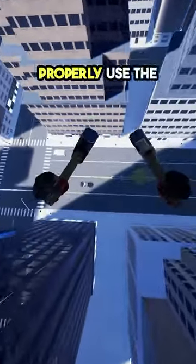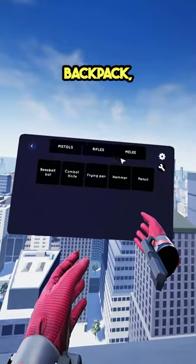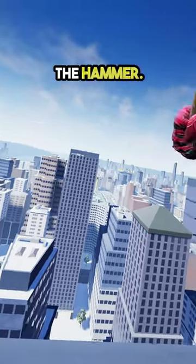Here's a tutorial on how to properly use the hammer in Battle Glide VR. First, head over to your left or right backpack, select the melee section, and equip the hammer.